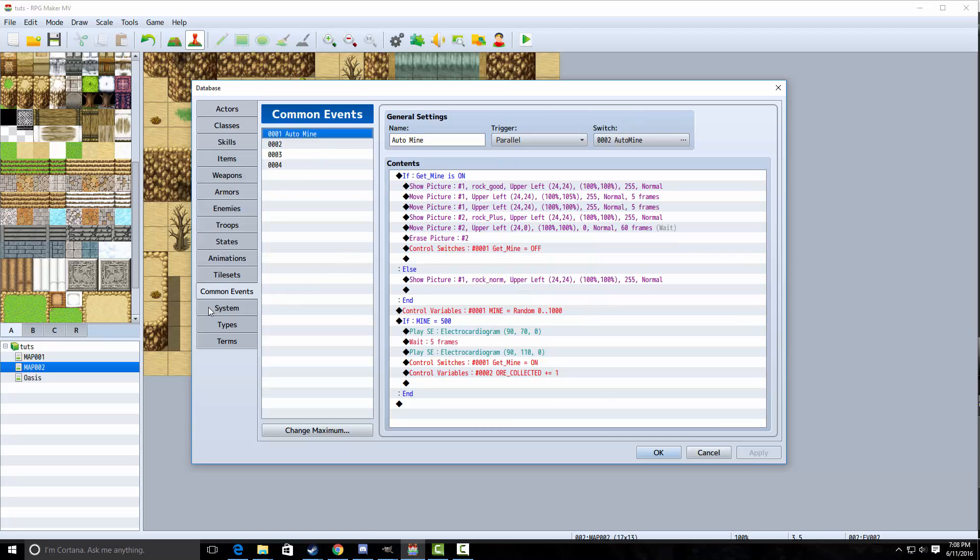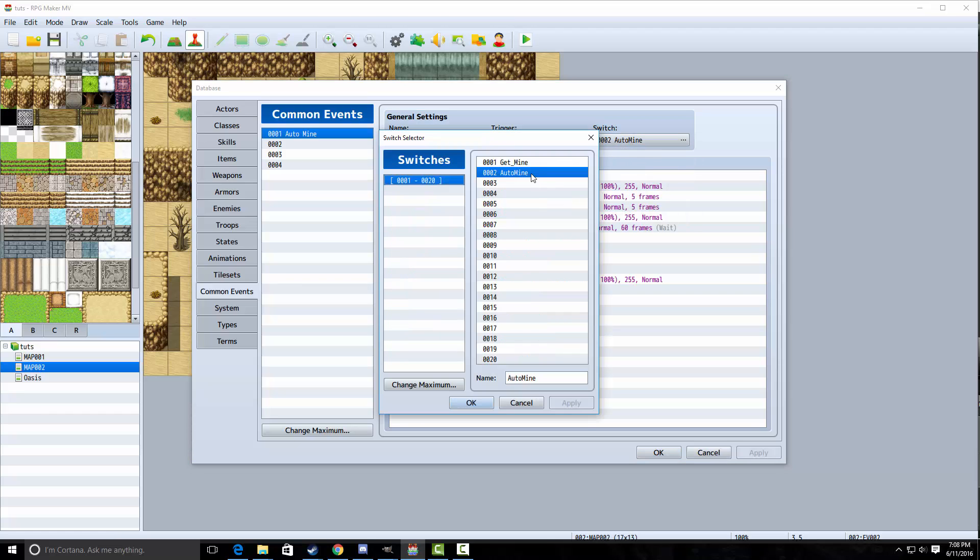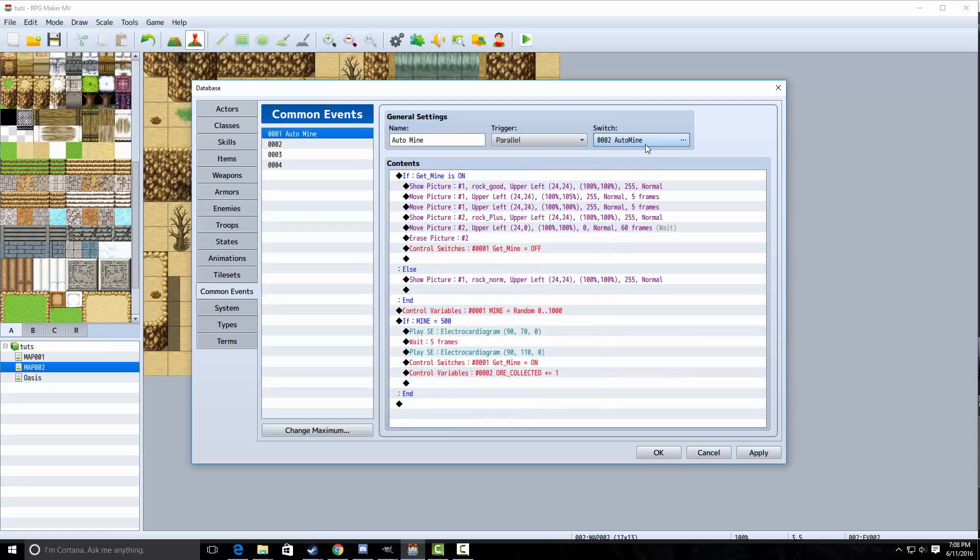Next, you want to go to the common events tab over here. You want to make a thing called auto mine — and this will work for VX Ace as well; this is compatible with pretty much every RPG Maker that supports parallel processing. You want to make a common event called auto mine, or name it whatever you want. We're going to make it a parallel process and we're going to make two switches: get mine and auto mine. Check the auto mine switch for the parallel process common event up here.